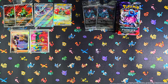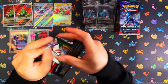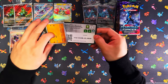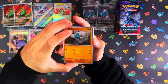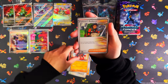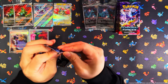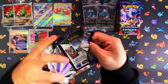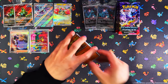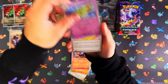Moving on to the Walking Wake ETB. In my first video Walking Wake was definitely the winner from that battle - let's see if it can win this one. I doubt it though - I don't think I'm pulling another SAR. I highly doubt it, so I think Iron Leaves is going to win this one for sure. I doubt I'm going to be that lucky pulling another SAR on this one, and judging from the first opening I don't think it's going to be patched like that.